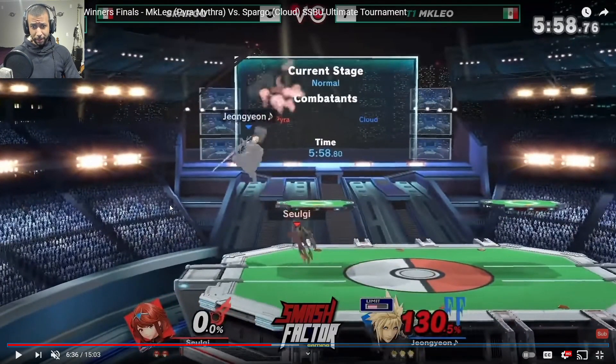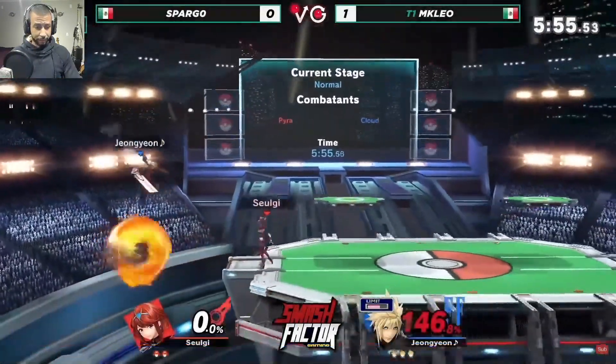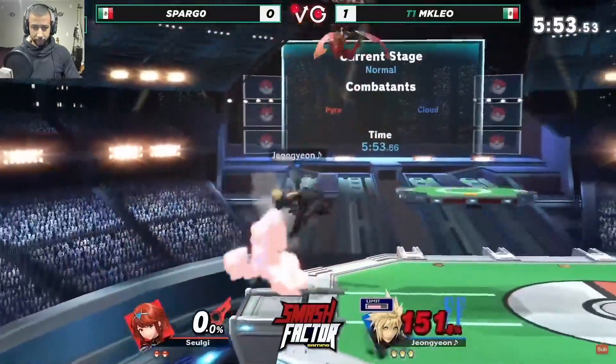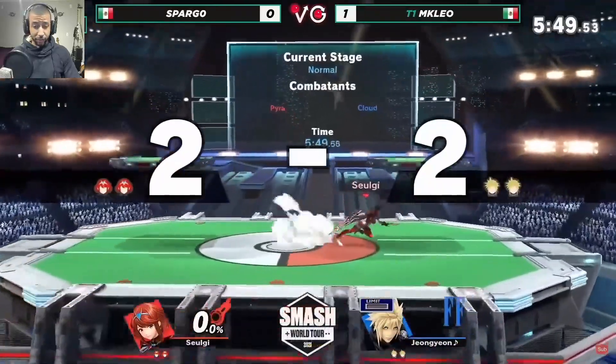He goes right back into Mythra and then back into Pyra, with Spargo at pretty high percent, trying to get a kill. The forward air isn't quite doing it. Eventually just getting an up smash out of shield — at 169 percent there's not a whole lot you can really do.